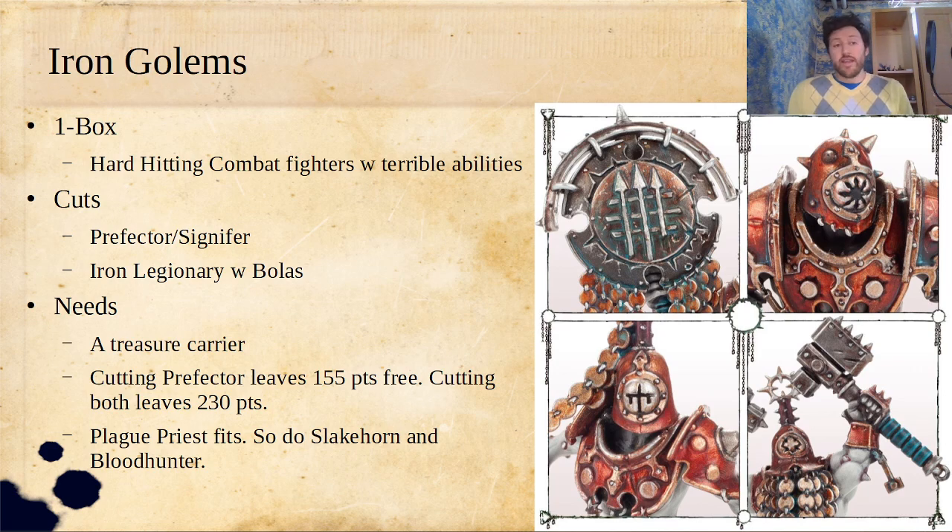The things you need in Iron Golems: while they are good, they're pretty slow. Their fastest fighter is just a single move-5 fighter, and that's it — otherwise they're all 3 and 4. So having a quick treasure carrier can be kind of nice. Cutting the Prefector leaves you 155 points free, and if you cut the Prefector and the Iron Legionary with just one box of Golems, you get 230 points free.